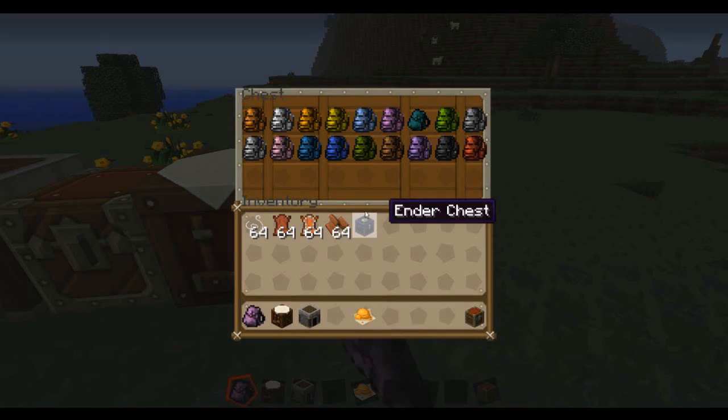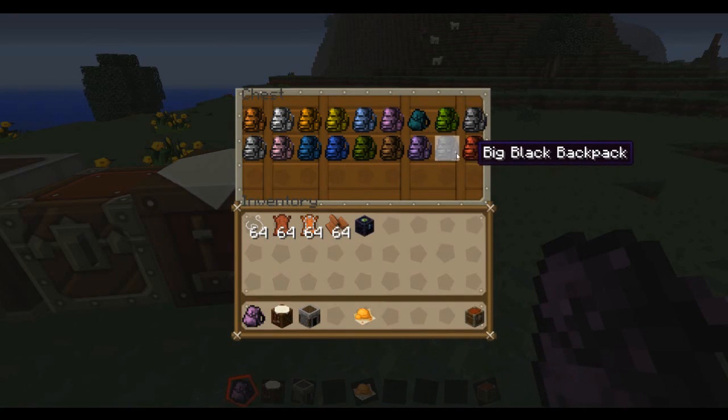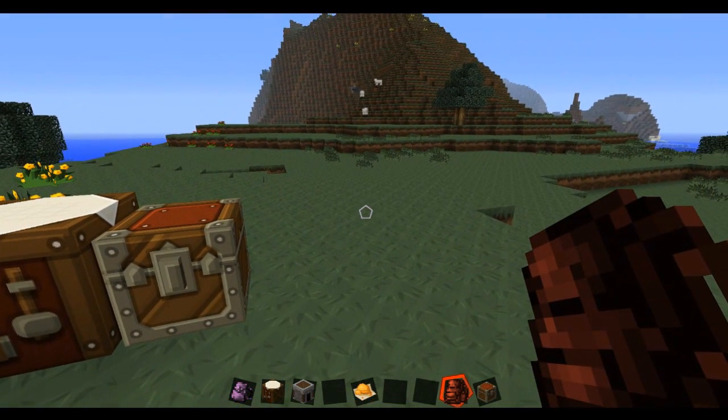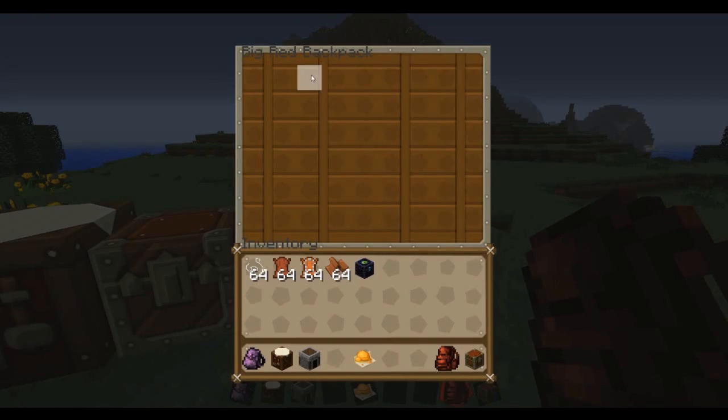There's also just a normal colored one which is kind of brownish, plus white, orange, light blue, yellow, and lime green. You have all of those in the giant variety as well. All you have to do is go over to it and right-click and you get a huge inventory. You can toss anything you want in there.